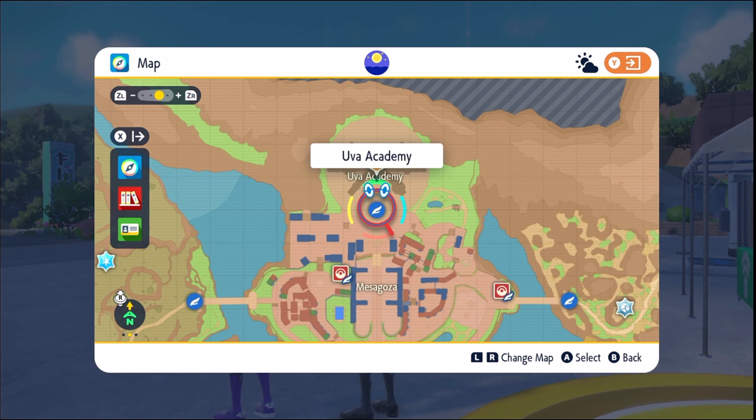Delphox — the Fire Psychic type, the final evolution of the Gen 6 fire starter. Now everybody point the camera at me. That's you right there with glasses. Corganite — that's mine.